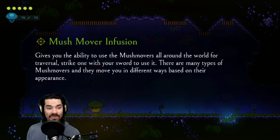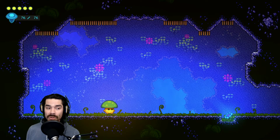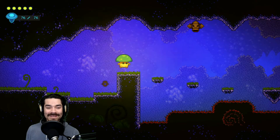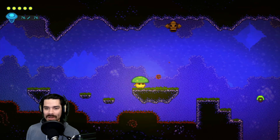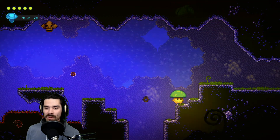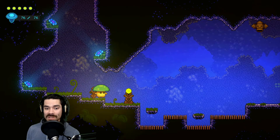A mush mover infusion gives you the ability to see the mush movers all around the world for traversal. Strike one with your sword to use it. There are many types of mush movers and they move you in different ways based on their appearance. Show me one — I don't know what a mush mover is. These things! Awesome. At least we got to solve that mystery pretty quickly into the game, and that's going to let us into a lot of different areas. These bouncies let us out.